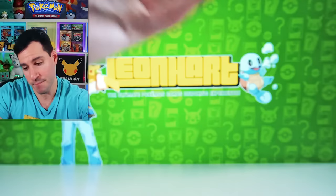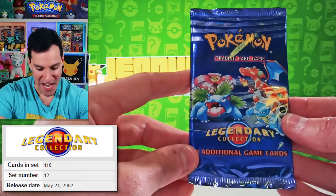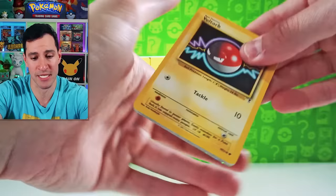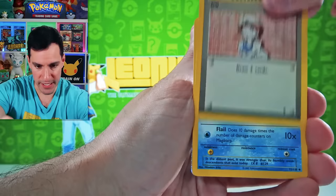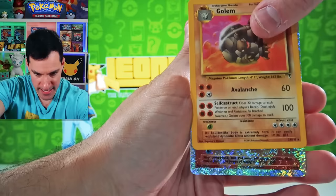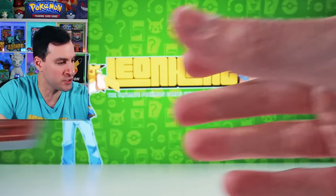Get ready — Legend. Wait for it — Dairy Collection. Reverse Charizard. Reverse Charizard. I'm saying it three times because that means we'll pull it, okay? Voltorb, Bill, Magikarp, Potion, Psyduck, Golduck, Psyduck, Seel, Dewgong, Slowpoke, and... a Rapidash is the reverse. It's just an uncommon, but I will put that over here.